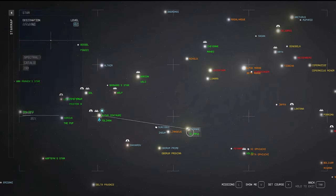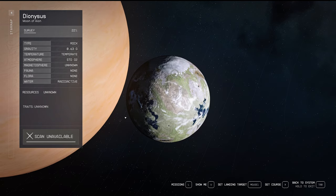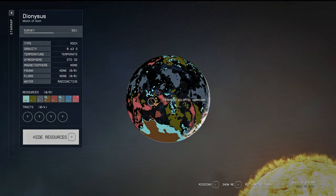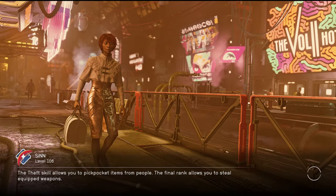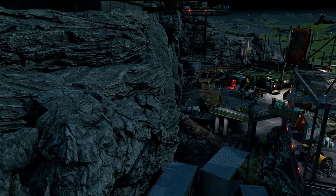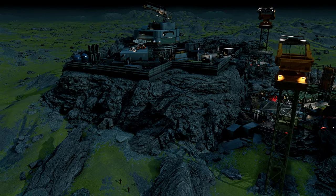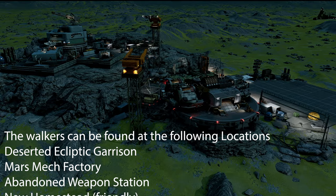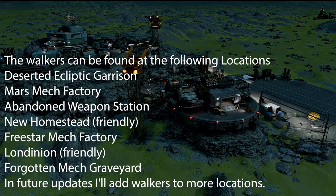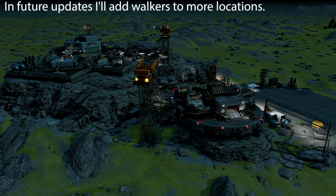One of the last locations is in the Olympus star system — head to Dionysus, the moon of Ion. Depending on your luck, you should find a deserted Ecliptic garrison, a Mars mech factory, a forgotten mech graveyard, or an abandoned weapon station. So to recap: you'll find the AT-ST at the Mars Mech Factory, the abandoned weapon station, New Homestead (friendly), the Freestar Mech Factory, Londinian (friendly), and the forgotten mech graveyard.